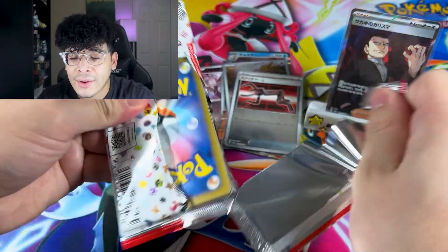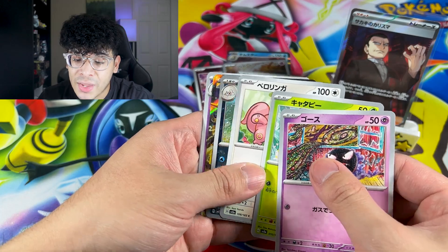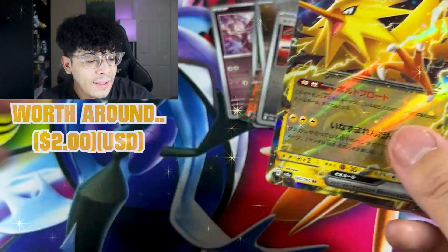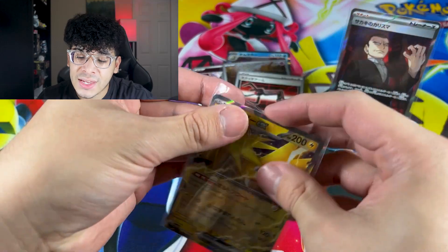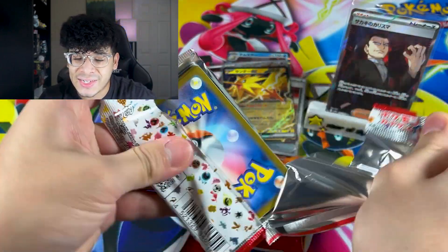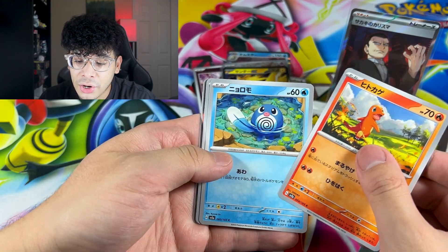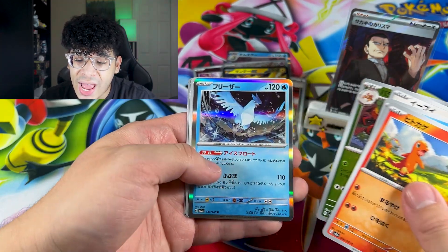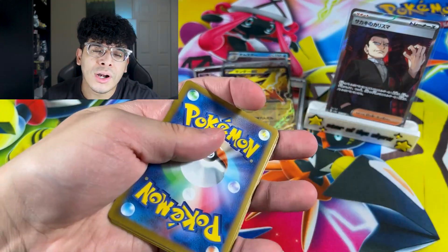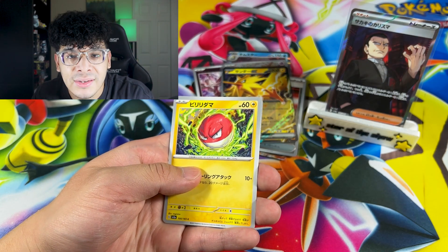I'm honestly not sure what to expect from the remaining packs. We got a Seel and we got the Zapdos EX! You love to see a legendary Pokemon. That is beautiful. Moving on into the second stack — the first stack was straight up loaded. I feel like we're going to get more Art Rares in the second half. We got Charmander, Parasect, and an Articuno. Nothing too crazy on the first pack of the left stack, but it's not a competition this time.